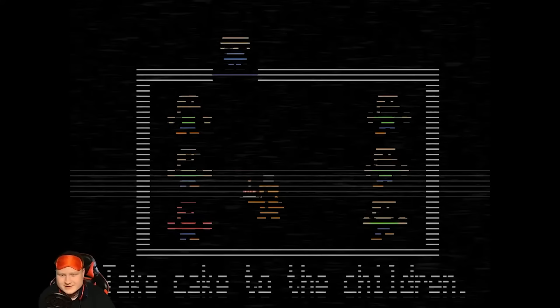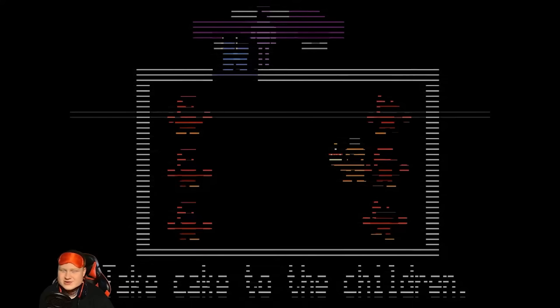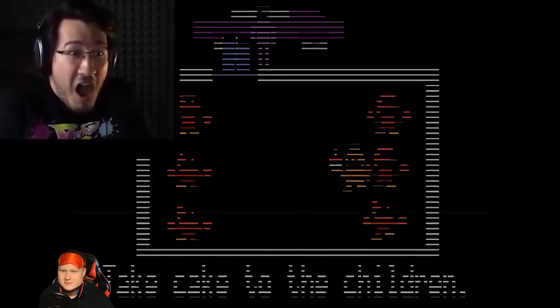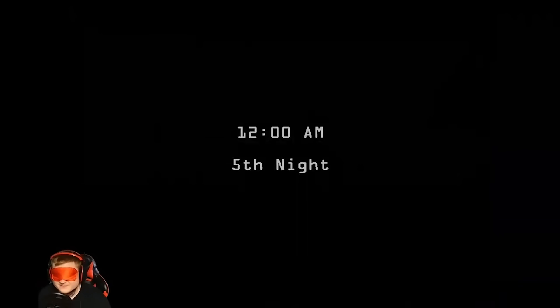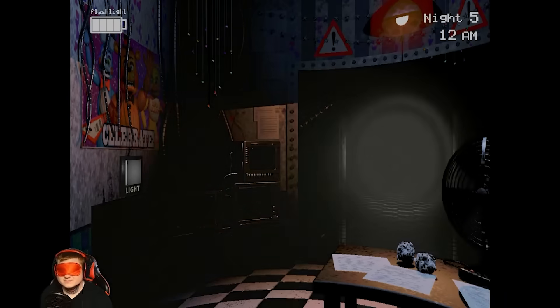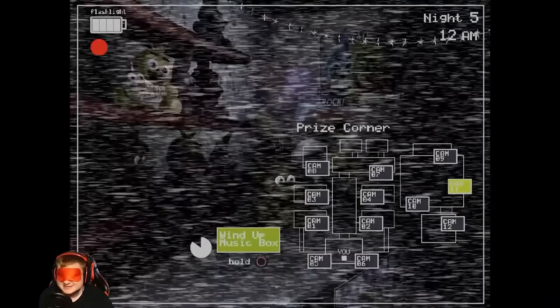I react too late and get my first lovely demise of the night. I get a sweet mini-game — handing out cupcakes to kids — but the Purple Guy had other plans. Diving back in, everything is going good, and then Balloon Boy strikes again. And remember what I just talked about with the monitor? That happened again too.